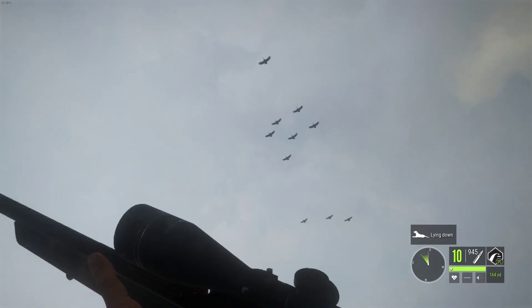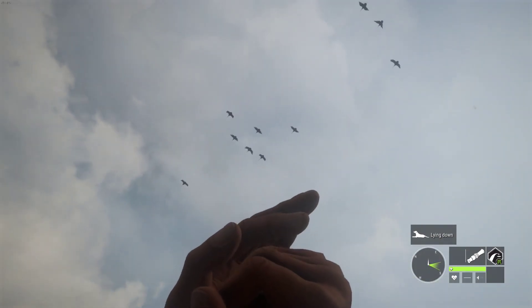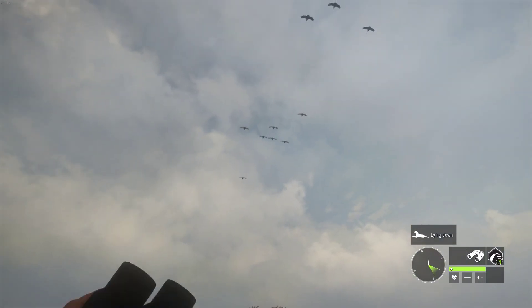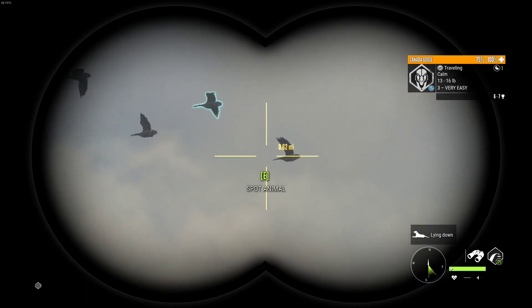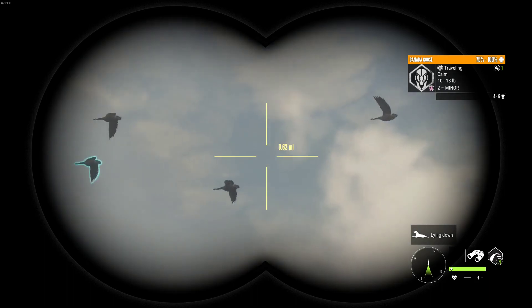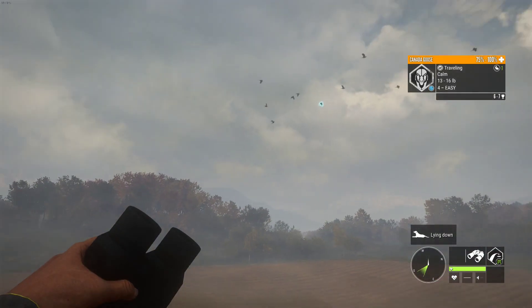Okay, we got some geese coming in right here. Whenever they get turned around here, we'll start taking some shots. I think there's just a level four in here — I think that's the biggest one. So we want to get that one down for sure. It's really hard to tell if there's any rares here or not, but that's just because of the lighting. I probably should have started it in the evening time so we could have seen a little bit better.